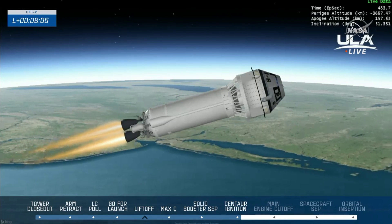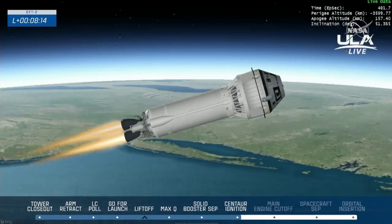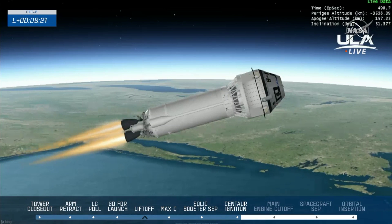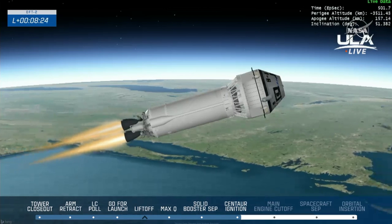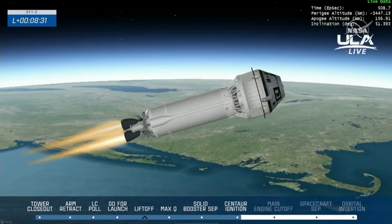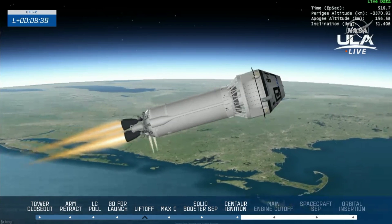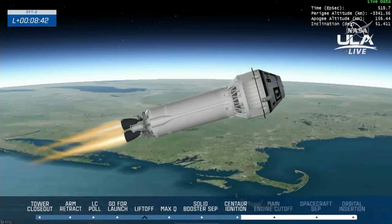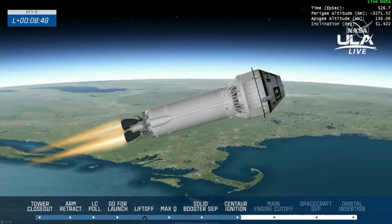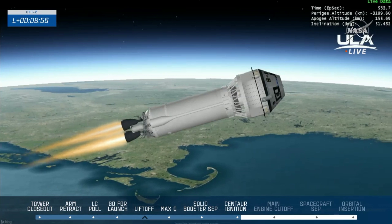We heard confirmation that the St. John's abort zone is open. We pre-select these splashdown zones in case of any needed aborts — the first one would be off the coast of St. John's, Nova Scotia. The flight dynamics officer reports everything looks good. Flight controllers here in mission control confirming that main engine cutoff time is looking stable at 11 minutes and 50 seconds into the flight — we are now 8 minutes 50 seconds in, so about three minutes to go.